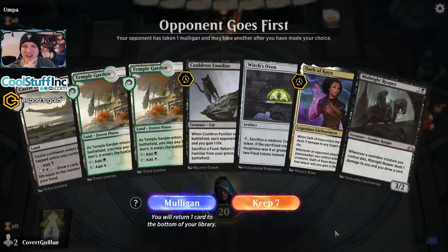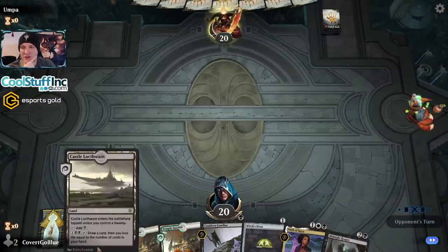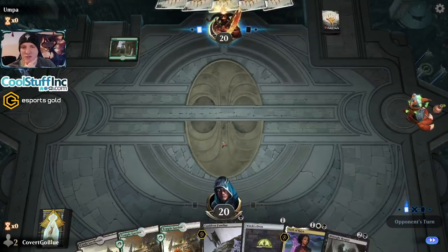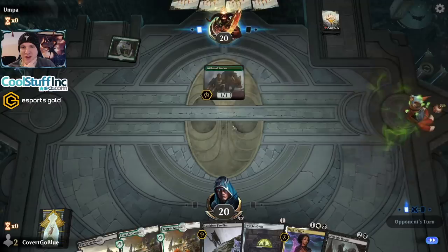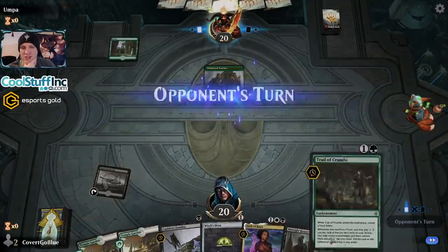It's got a combo — Cat, Oven, Reaper. Let's do it. I think it's a turn one tapped castle, then turn two Cat and Oven, turn three Reaper. The opponent's coming out with pressure. We are in danger — we're going to take a lot of damage.